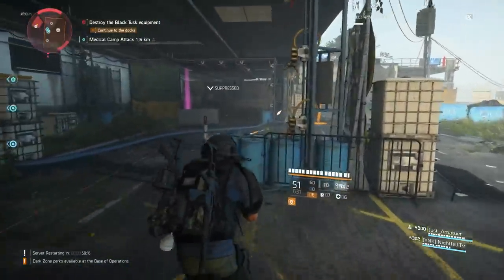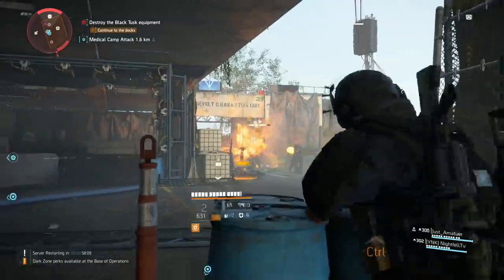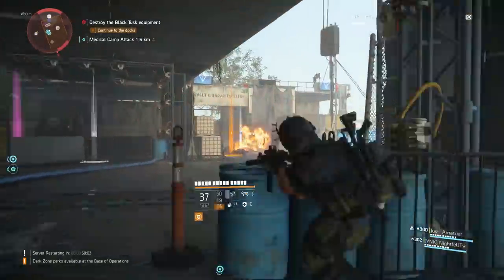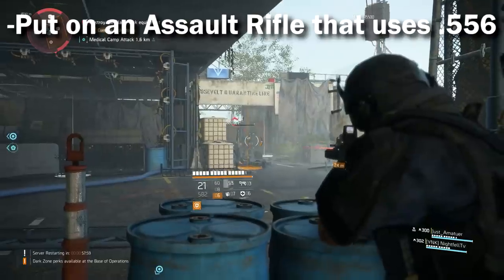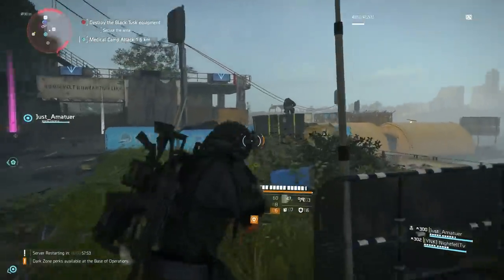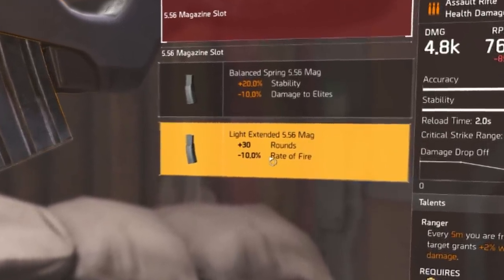First things first, let's start with the absolute elephant in the room. This is the biggest tip I have. If you're not doing this, you are missing out on so much damage. All you need to do to do considerably more damage in the Division 2 is put on an assault rifle that uses 5.56 rounds. It's not because they do some sort of secret extra damage — it's just because of one attachment: this light extended 5.56 magazine.